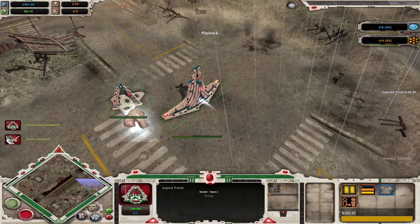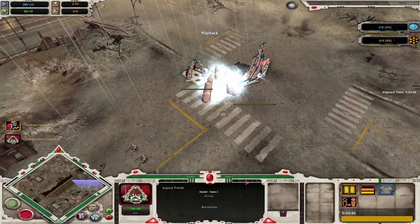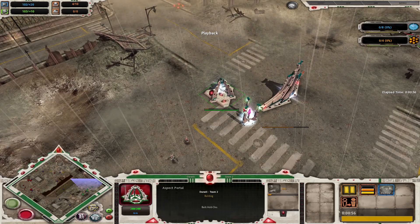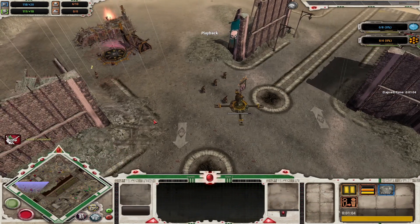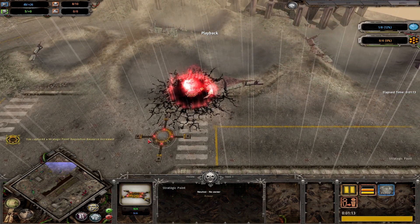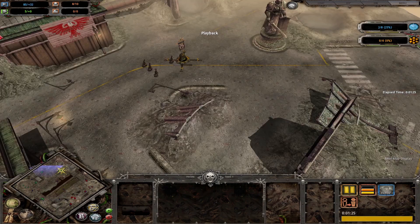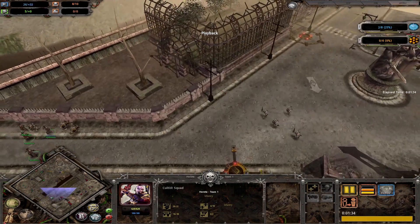Very good stuff - I really like this color scheme, the white and teal. The reaper aspect stone add-on is completed for the aspect portal, so we're probably going to see some dark reapers. This is a common mistake when first learning Eldar - you have to remember to actually make the dark reaper squad after doing the add-on. A turret is coming up on the most strategic point, and chaos doesn't want to let Eldar capture that. One chaos marine squad is out, going to do some harassing.